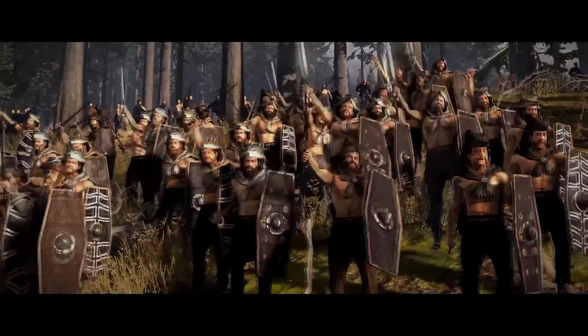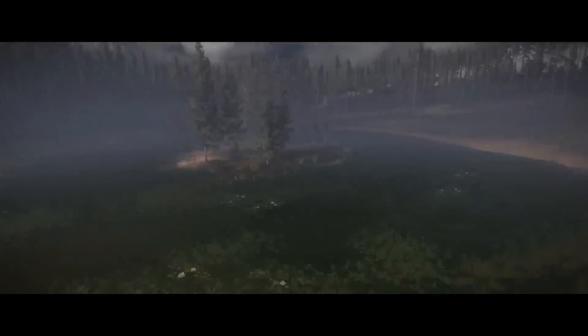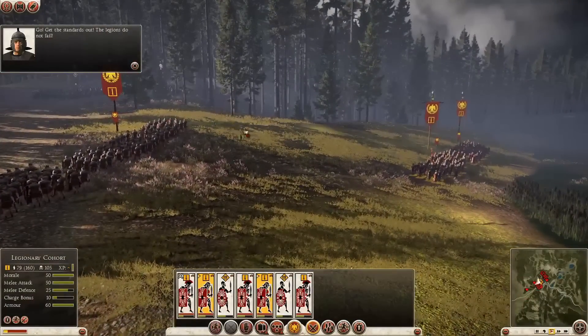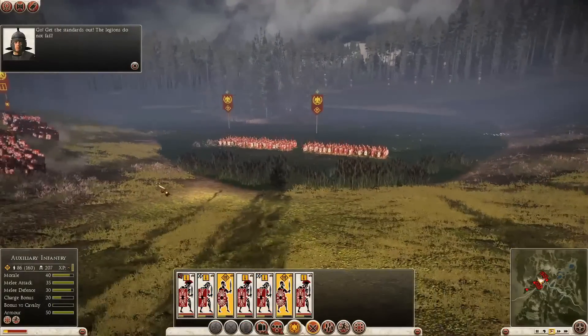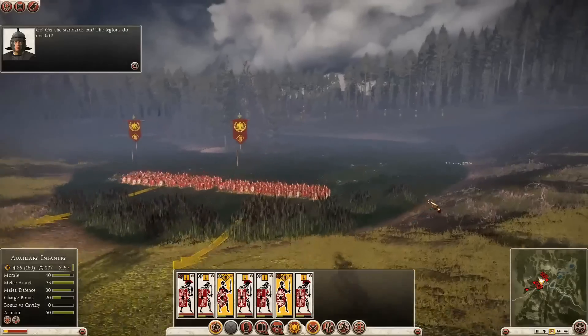So we've managed to fight off waves of light units so far, but this is where the barbarians deploy the heavy guns. Berserkers are seven-foot walls of muscle. They fight hard and fast, and in these kind of numbers they're going to punch through our troops like a wrecking ball. I'm actually going to sacrifice a couple of units here as a human shield to buy the rest of my army some precious time.